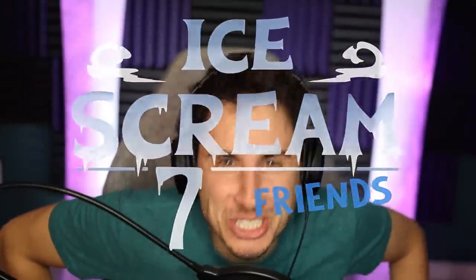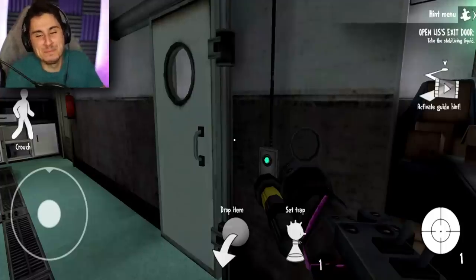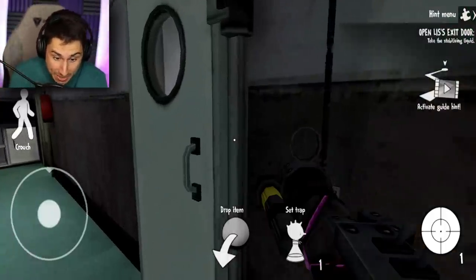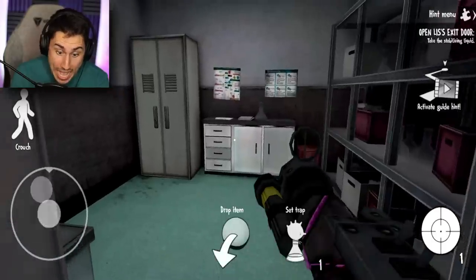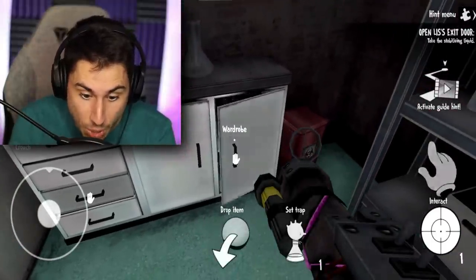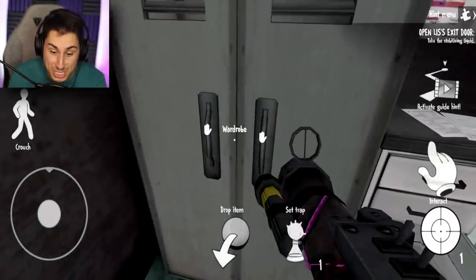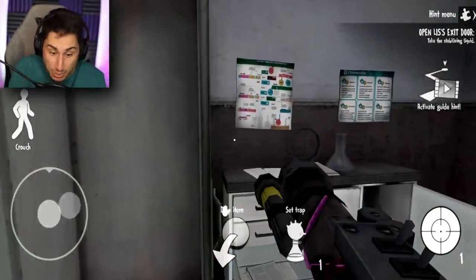Ice Cream 7 is back on the channel. Today is the day we're finally gonna escape this factory and beat this game. What is going on TFG squad? My name is Brandon and welcome back to the brand new Ice Cream 7. This is part two, where we left off last episode. We finally unlocked this door and I assume there's gonna be something good. If you guys want to see more ice cream on the channel, hit that like button and subscribe right now.